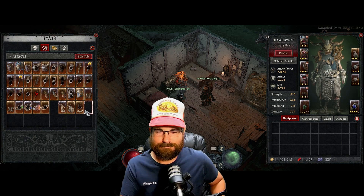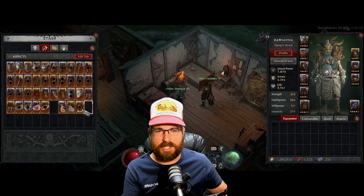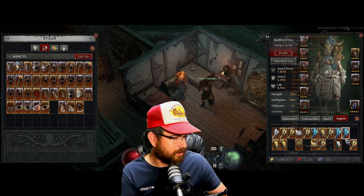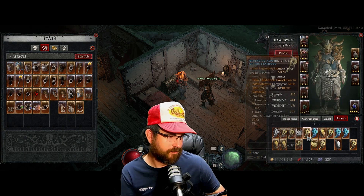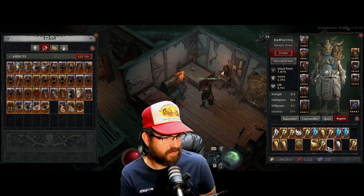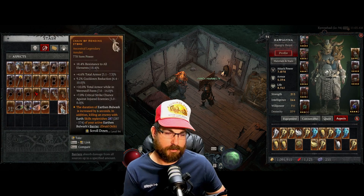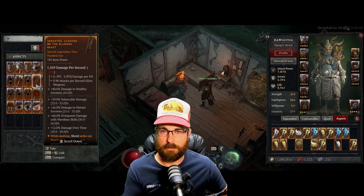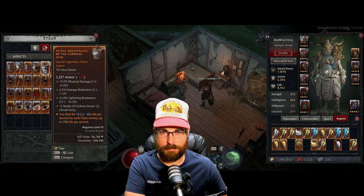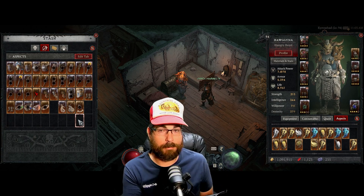The next tab I call 'Aspects' — notice it's all legendaries. Here's a good tip: don't extract aspects if you aren't going to use them right away. Don't make the same mistake I did. Look at all those extracted aspects — that's 500,000, that's a million, that's 1.5 million gold I wasted for these to just sit here taking up space. 1.5 million gold gone.